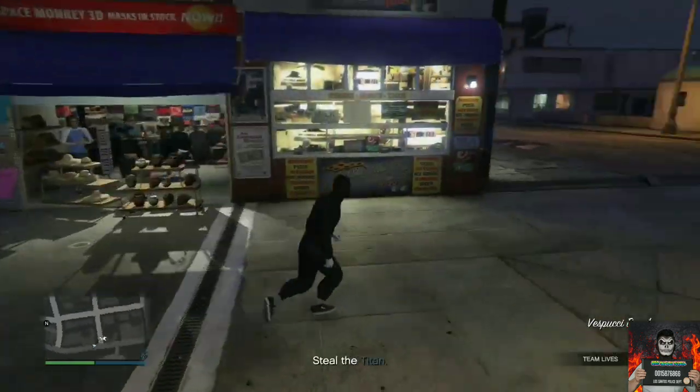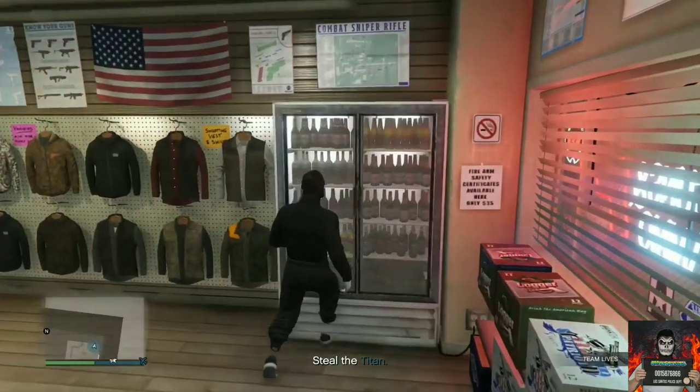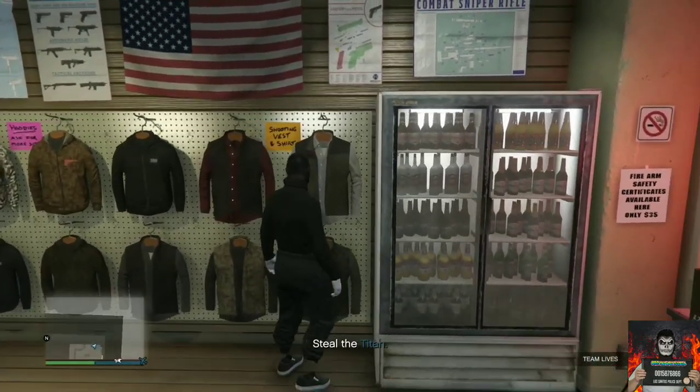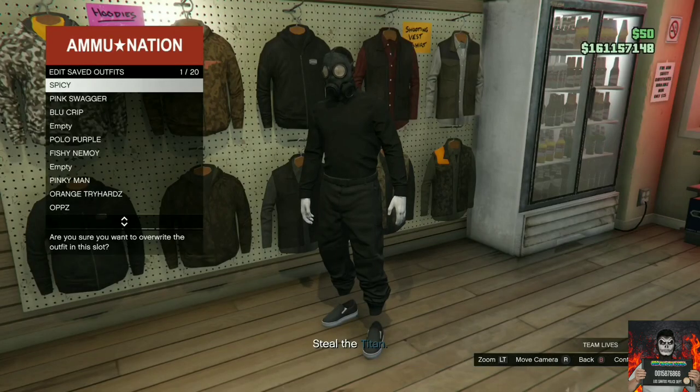Now make your way over to the closest Ammu-Nation store. Once you're inside, go over to where the jackets are on the wall, then save this as an outfit on slot one.